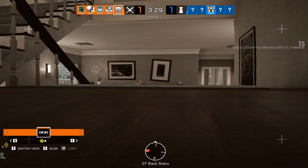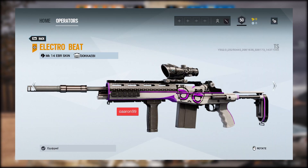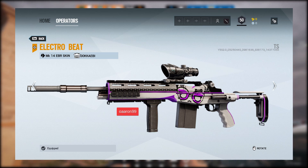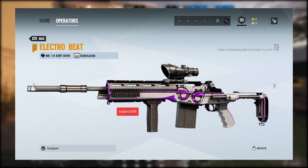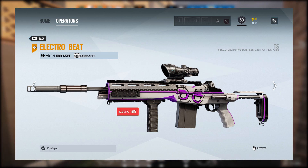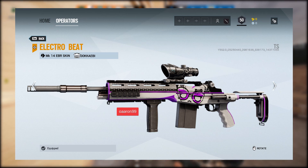Starting with Dokkaebi's starting DMR, the MK14 EBR — it's actually pretty cool. It's a white theme with black as a backup and a lot of purple in it. I like it because it has the operator card inside the camo — it's a big element over the mag. I'm excited to see how the charm is going to look.